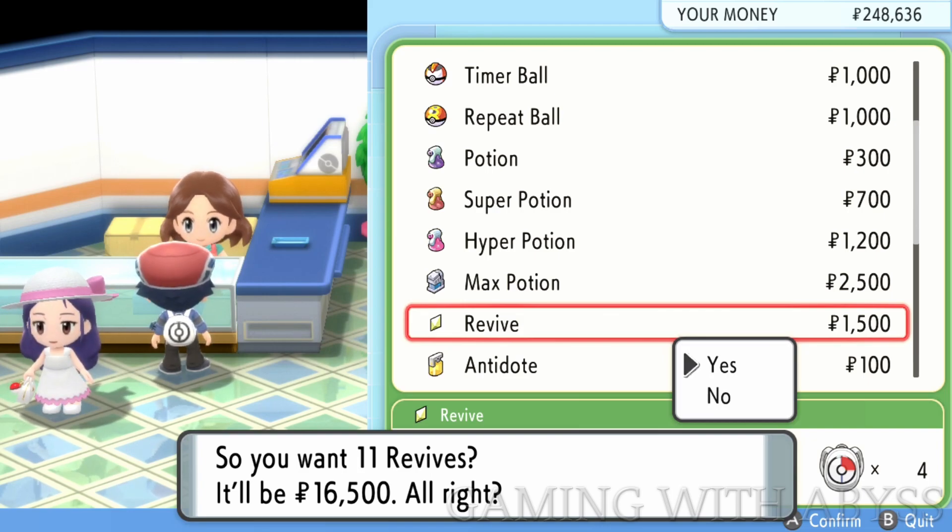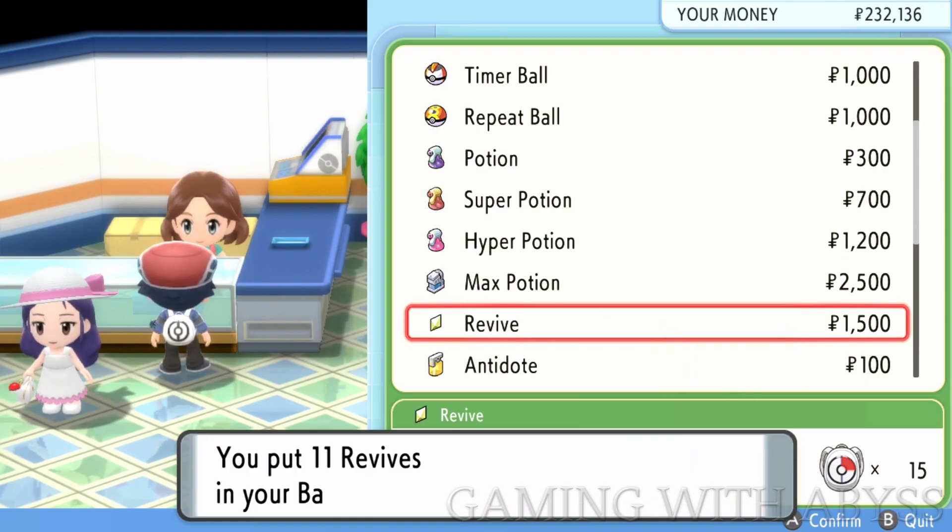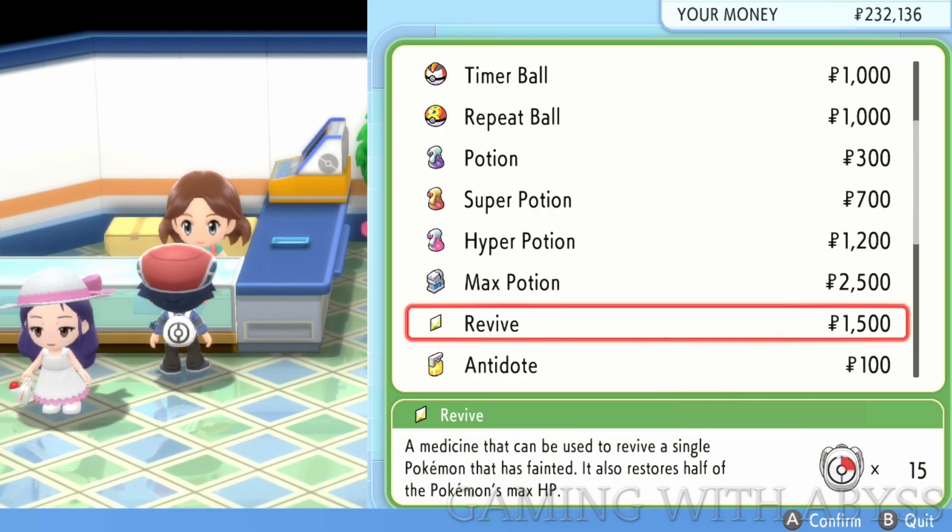If you're running low on money, in the description below I have a guide on how to farm money fast. You can get about $8,000 per run, so this is a good way to gain some money pretty quickly. You'll be able to farm money right after you defeat the third Gym Leader.